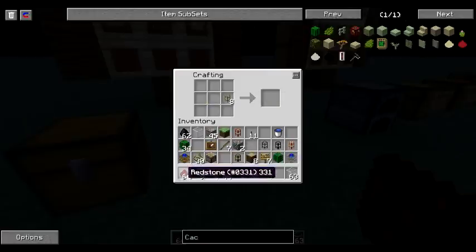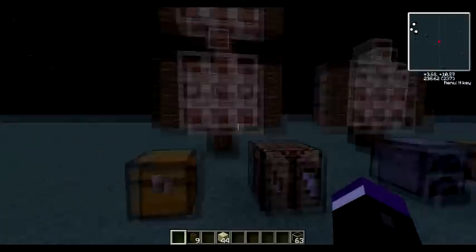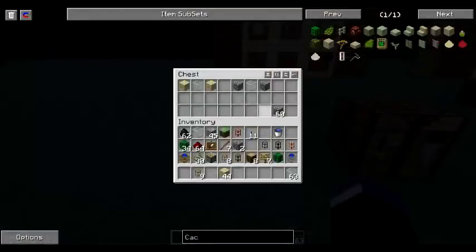If you want to make a conductive pipe, you just put redstone next to it and that makes a conductive pipe. The same thing holds true for cobblestone pipe — it is two pieces of cobblestone and a piece of glass. Adding waterproofing makes it waterproof; adding redstone makes it a conductive pipe. Those are the basic pipes in Feed the Beast.